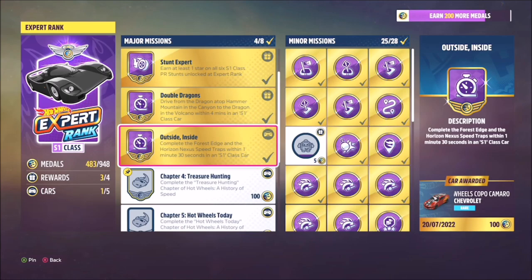Hello and welcome back to the channel. This guide covers how to unlock the Hot Wheels Copo Camaro. In order to do it, you need to complete the Outside Inside challenge, which is part of the expert rank set of challenges.